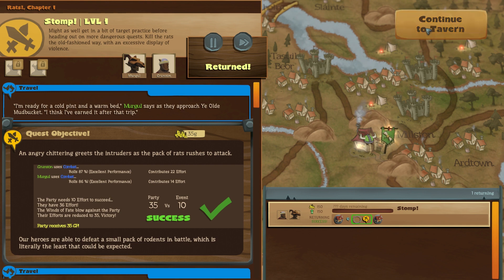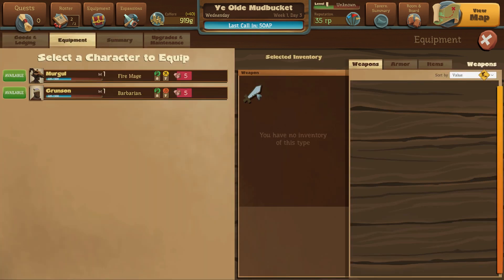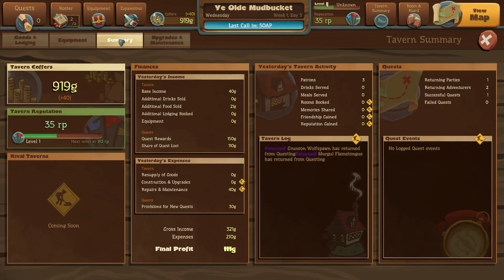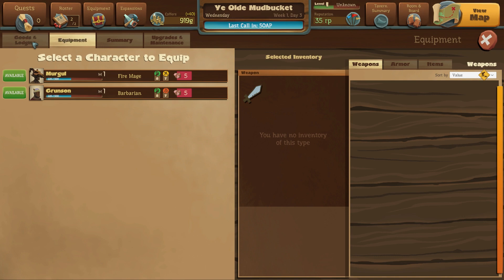We go back to the tavern, and this shows us some of the tavern information — it's actually really in depth if you think about it. You can look at the equipment — get weapons, armor, and items to give your characters once you unlock that. We don't have any items right now. There's also maintenance, infirmary, bath house — you get these when you unlock quests. So that's kind of how it goes: keep doing quests, unlocking things. Here's our roster, no equipment yet, and there's the expansion. Everything's good.